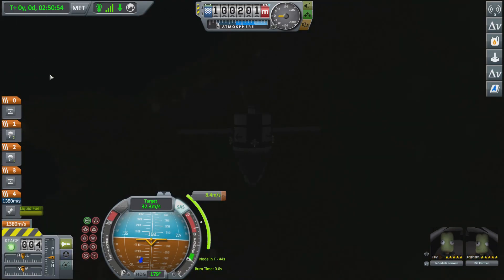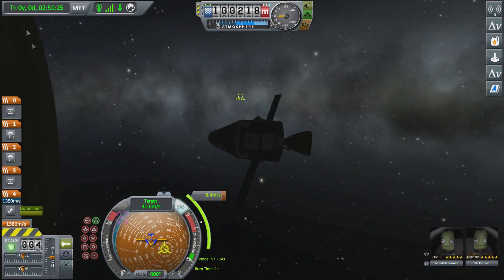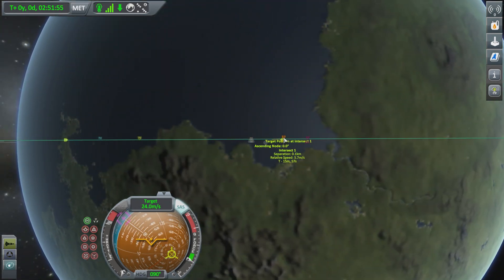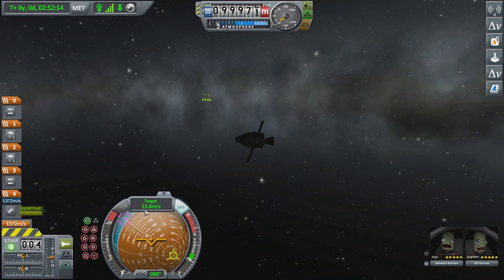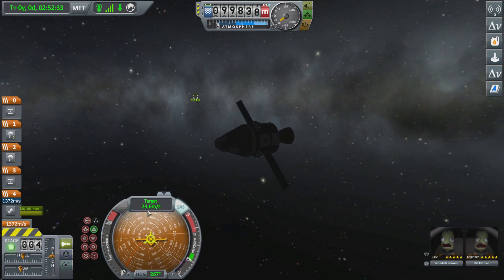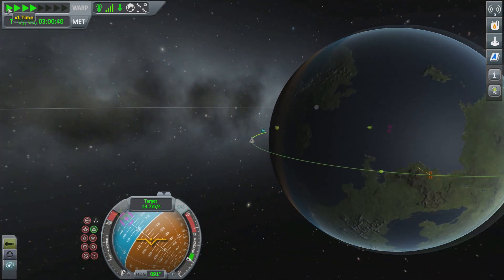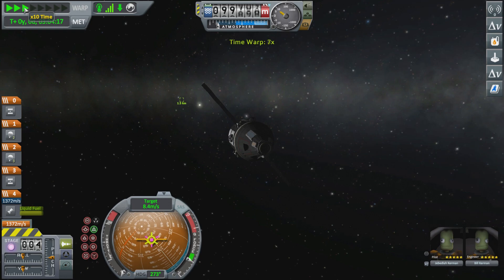Back with Jebediah and Bill. Now this is important — if you've tried rendezvousing before and failed, this is probably where you went wrong. The nav ball in the bottom left corner, the blue and orange ball, has three different modes: surface, orbit, and the one we're going to use — target mode. When you're actually attempting to rendezvous with your target, you want to be in target mode. If you try doing it in orbit mode, it's not going to work. Make sure your nav ball is in target mode, then go retrograde. The speedometer in target mode shows you the difference in speed between you and the target object. Burning retrograde in target mode will get you to match speeds, but we're not going to do that yet — we'll wait until we get closer.